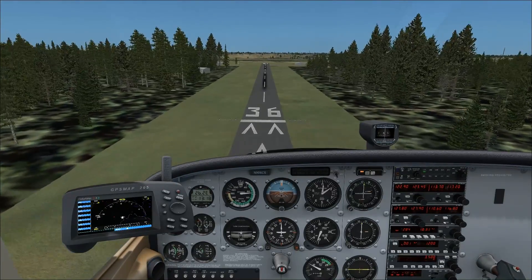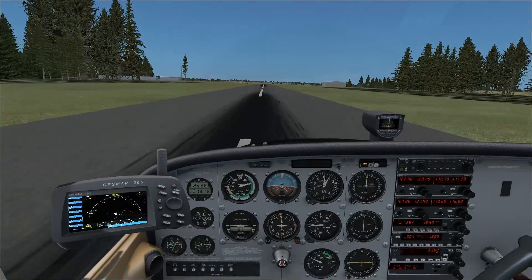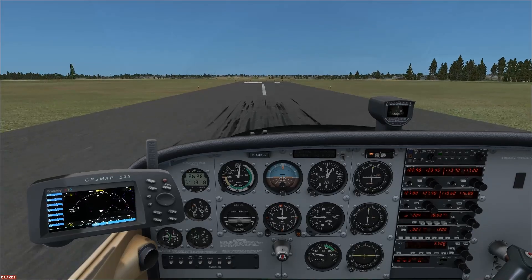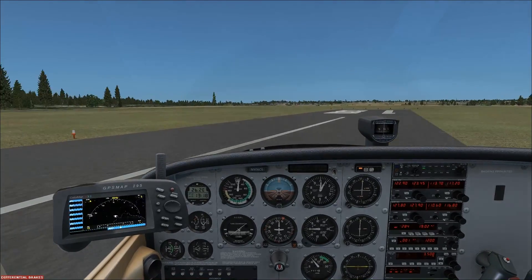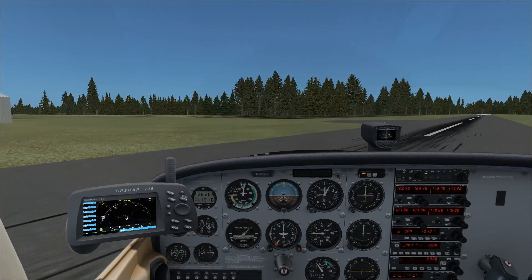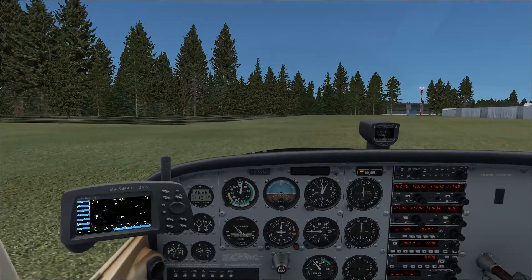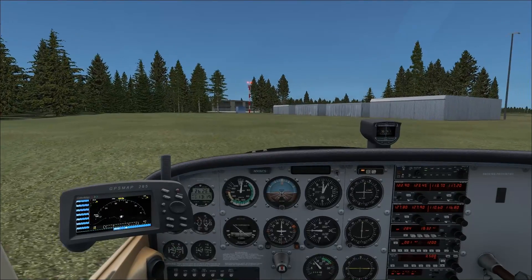Clear the obstacle — clear the obstacle. Nice — flaps up, give it full braking. Look how much of the runway we used up just flaring — but I didn't float, I didn't balloon, and that's what you're looking for. It was a bit of a fast, hard touchdown, but that's good. You don't want soft touchdowns on short field ops. Alright, we'll exit the runway to the right and head for the hangars. That is short field landings.